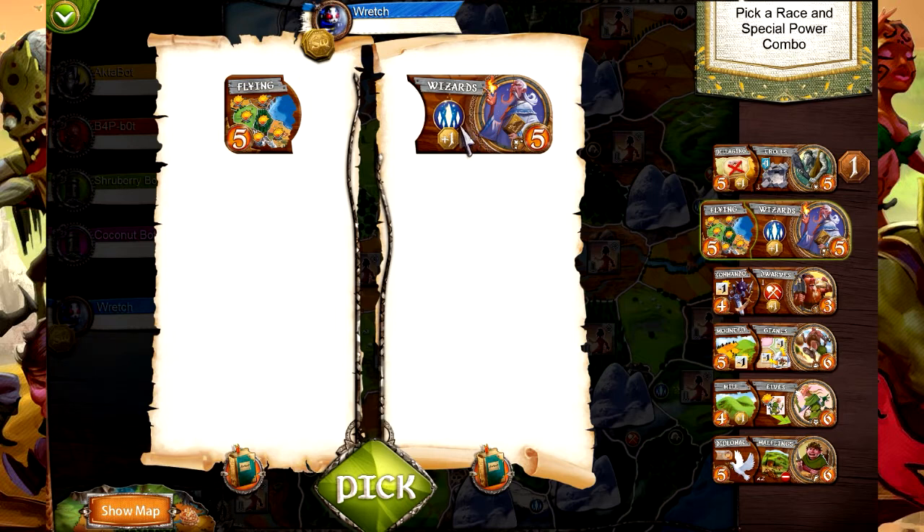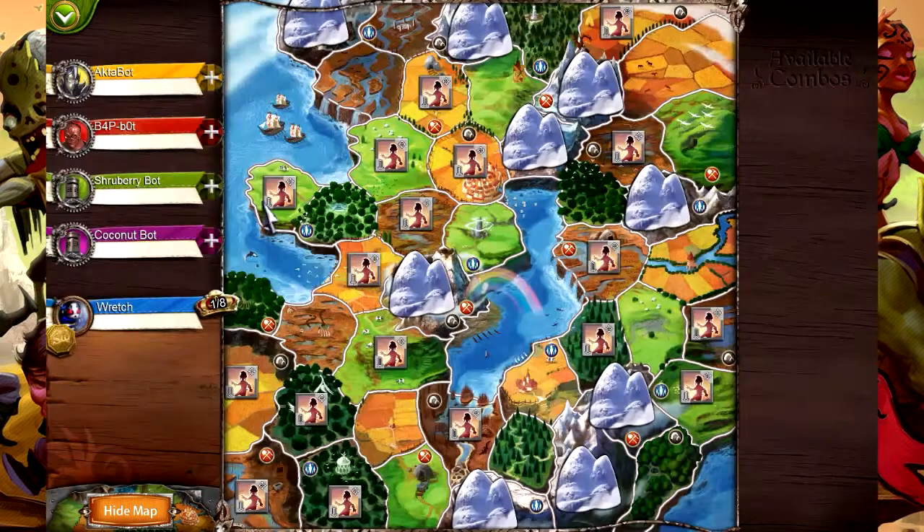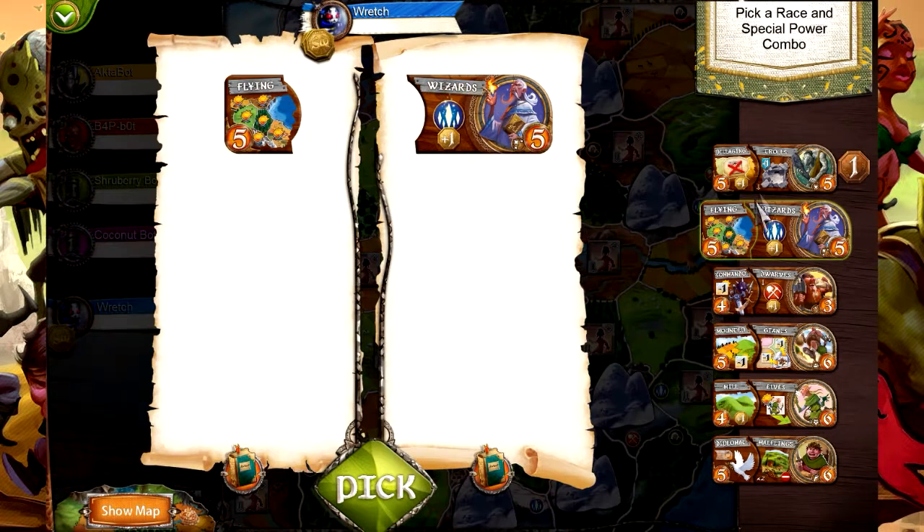Next up is the wizards. Each magic region your wizards occupy is worth one bonus victory coin at the end of your turn. And then you have flying. Flying is kind of nasty because you can conquer any region of the map except seas and lakes - these regions do not need to be adjacent or continuous to ones you already occupy. Normally you have to start at the edge of the map and make sure your territory connects, but not so with flying. You can have a group on one side of the map and conquer regions on the other side.